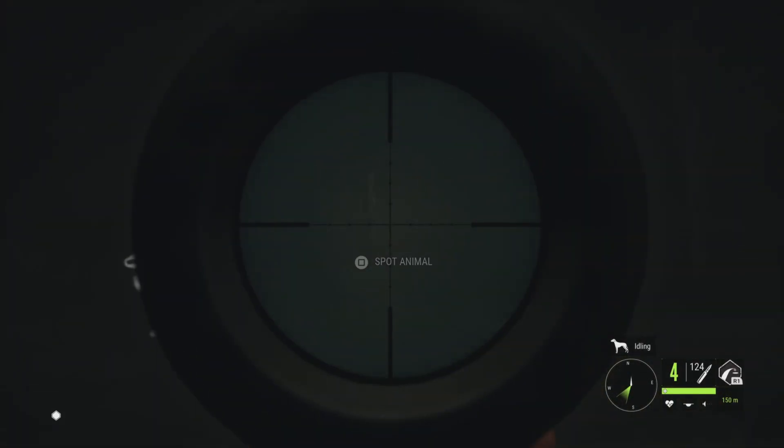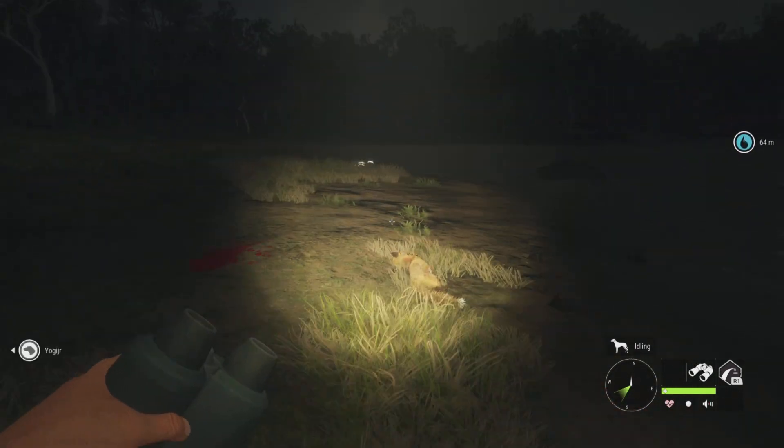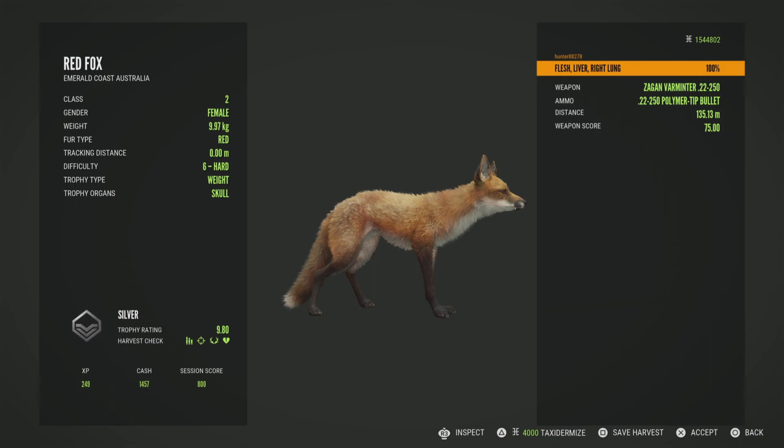I'm currently doing a grind over here on the Emerald Coast trying to get an albino — it can be a male or a female. I'm just taking out everything in hopes of finding my first albino Red Fox. Just took down this level 6 female with a .22-250, and we absolutely smoked her.